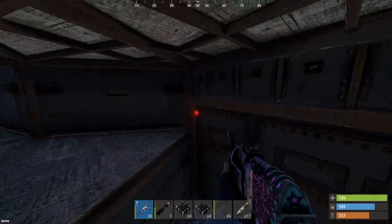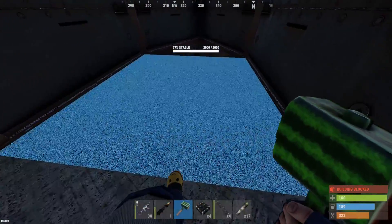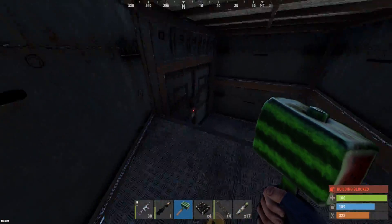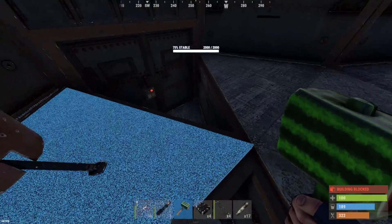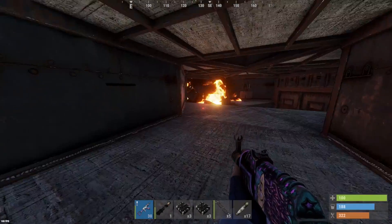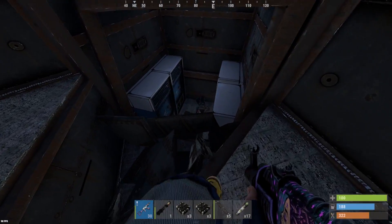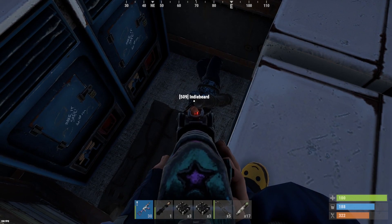There are vending machines over here — what is up with these half floors? Is the loot actually sealed off or something? Let's follow one of these armored door pathways — I hear vending machines on this side. Okay, there we go. Vending machines and a sleeper with a launcher on his back. Who is this 509 clan?